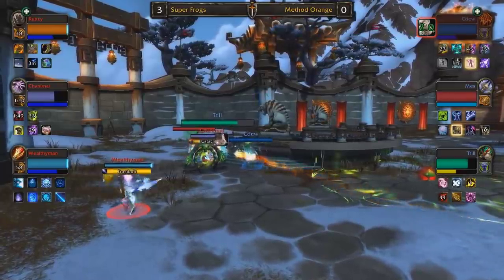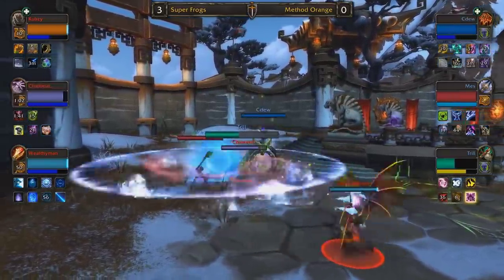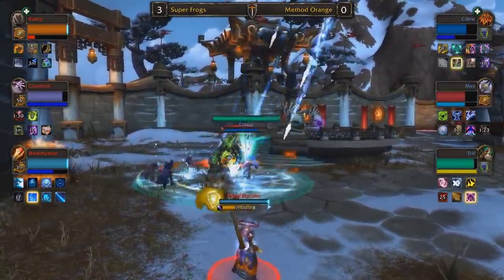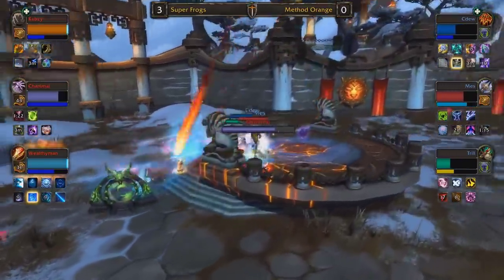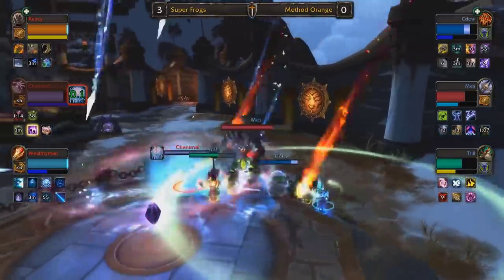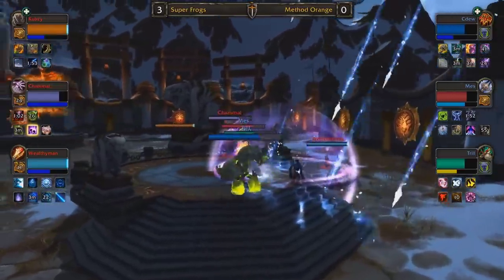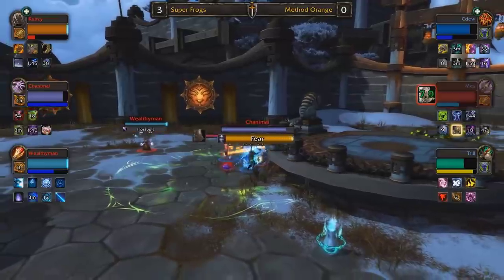Mana not looking great for CDU. Things cooldown-wise are in favor of Method Orange, but the mana lead is establishing itself. Trill is still in the fight pushing forward onto Chanimal, not opting to run away or commit any defensive cooldowns just yet. Cubsy still ahead on mana. Full polymorph now onto CDU — Trill could be in some trouble. Another polymorph secured by Wealthy Man. He's trying to find counter-pressure to force Trill and Mez to back off, but so far it hasn't been enough. He pulls the trigger with Icy Veins, getting hyper-aggressive onto Method Orange. Chanimal doing his best to close this series out — if he can connect chaos bolts during this infernal timing, it would be devastating. All three members getting cleaved apart, CDU getting destroyed. Spiraling totem exchanged to recover — you cannot disrespect Super Frogs' damage.